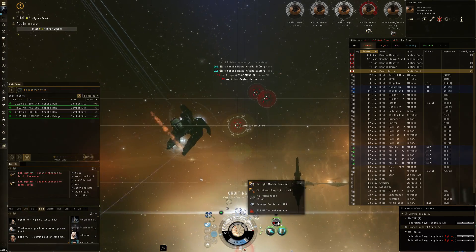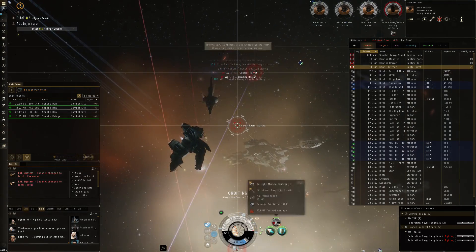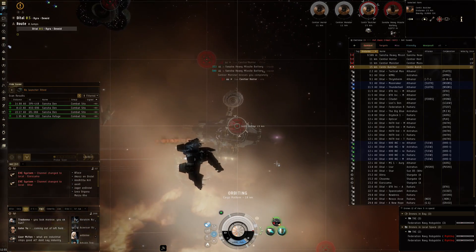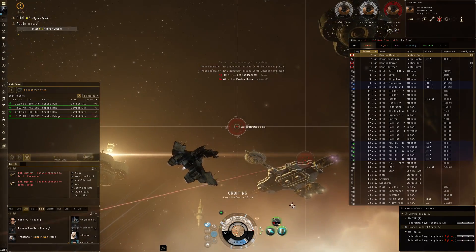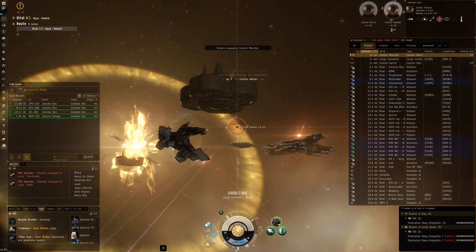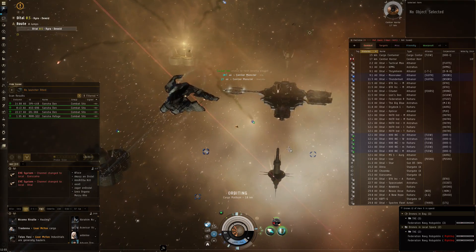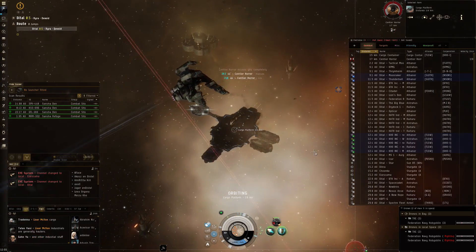That's the first heavy missile battery down. I'm going to send the drones on the second missile battery to take that DPS off, and then we're using our missiles to take on these frigates and destroyers — as is usually the case in Sansha's Nation. By the way, Sansha are also going to be the enemies for Project Nova if you watched EVE Vegas. Let's send these Federation Navy Hobgoblins on one of these destroyers — pretty damn good damage and application, two volleys and it's gone.